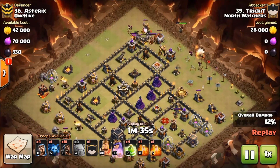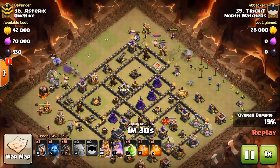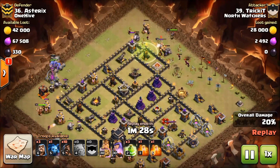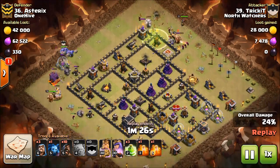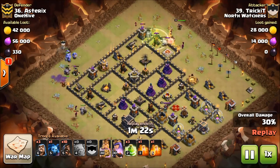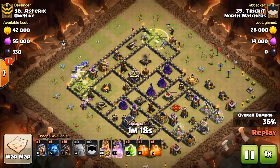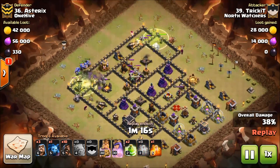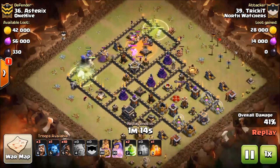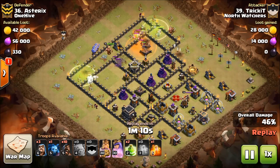He's doing the same thing on the opposite side, but he put the heroes on one side and bowlers on the other — the bowlers are the hero substitutes on that side. He put his king over with the bowlers to help out. Jump spells going in — that's great. The bowlers didn't get hit by the bomb, but they didn't take the jump either.